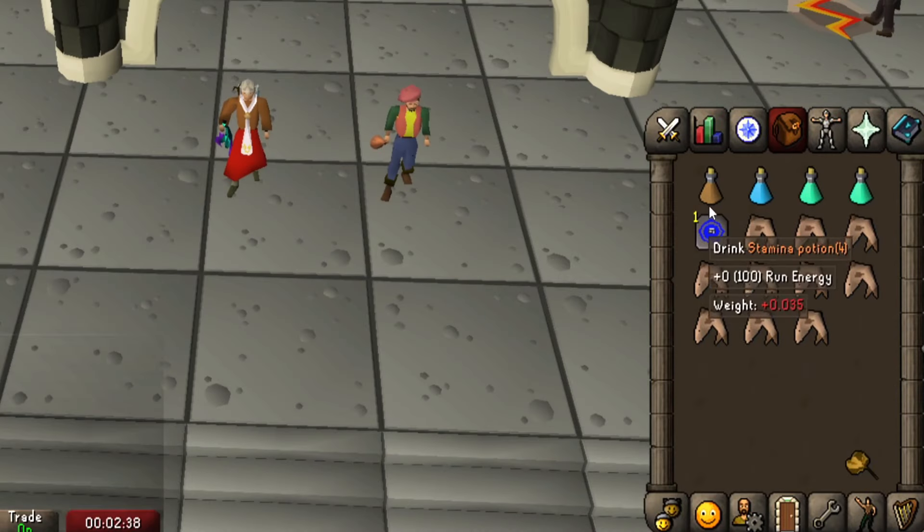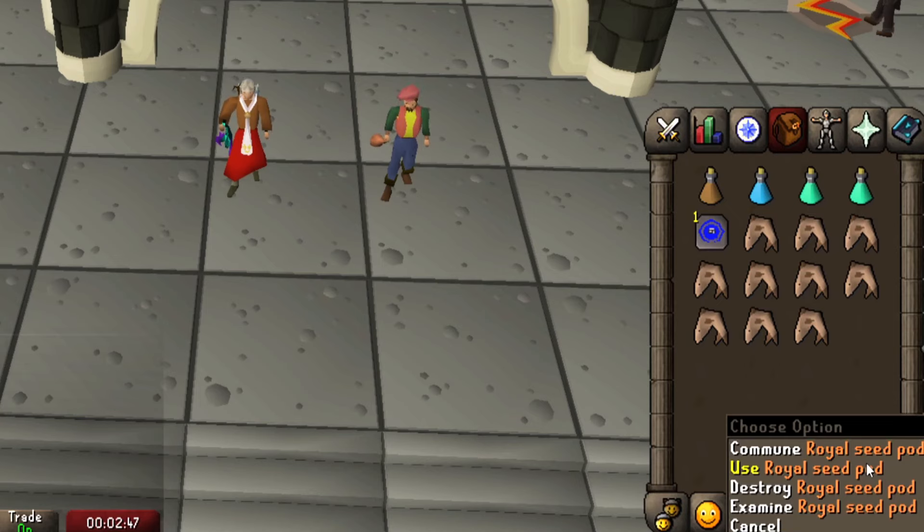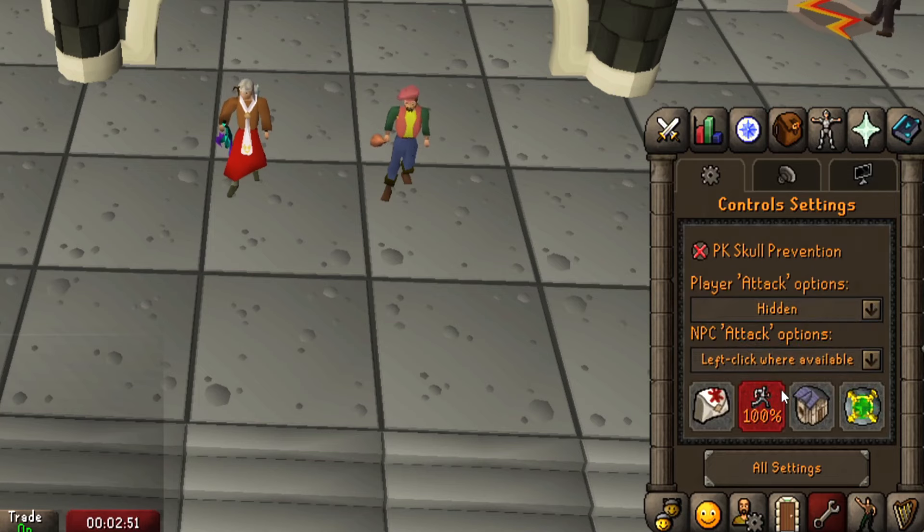In your inventory, you'll want to bring a Stamina Potion, a Ranging Potion, 2 Prayer Potions, and some food. Also bring your Royal Seed pod so you can teleport away from up to level 30 Wilderness. Make sure you turn your player attack options to Hidden, so you don't get skull tricked by Tor Vesta cosplaying as an Ice Fiend.